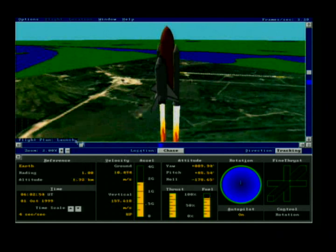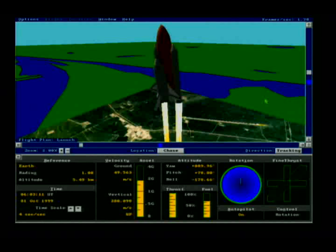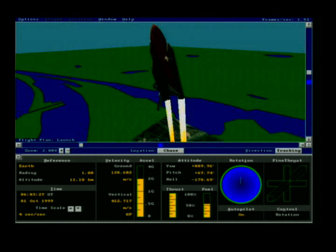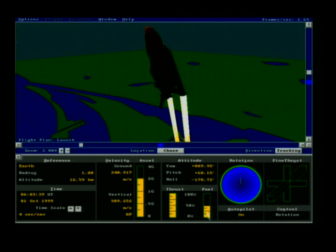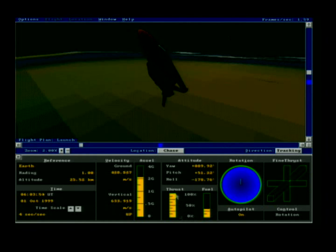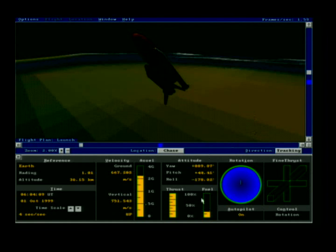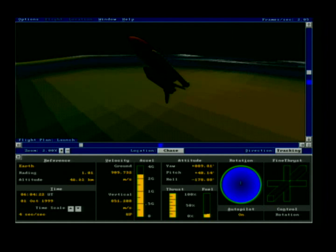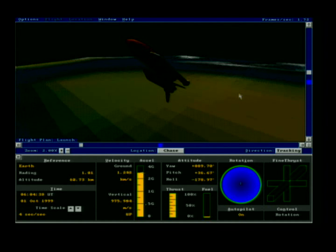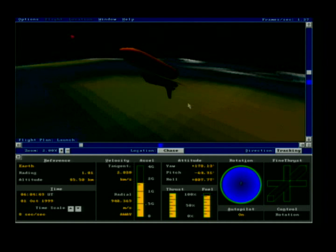Time is accelerated at four seconds per second to keep things moving quickly. The two smaller solid rocket boosters are consuming fuel at maximum thrust, giving about two g's of acceleration. We're almost out of fuel and they'll be jettisoned in a few seconds.